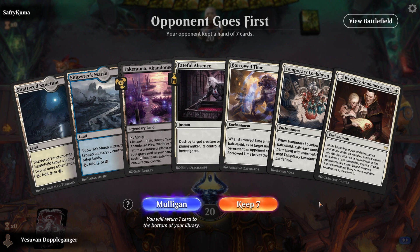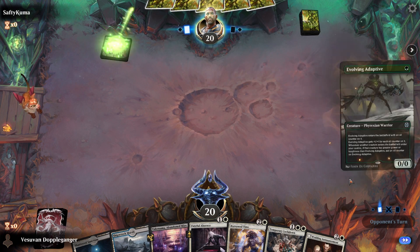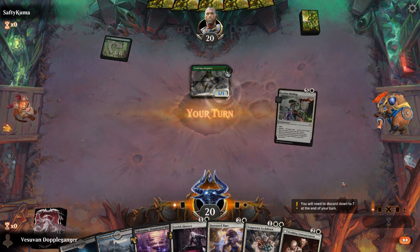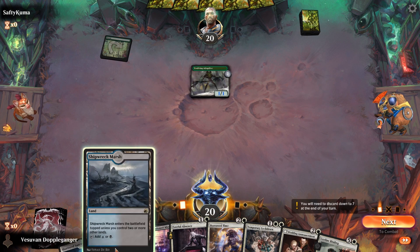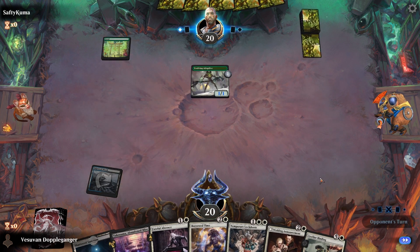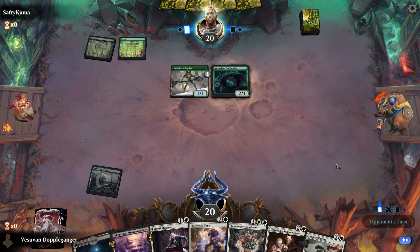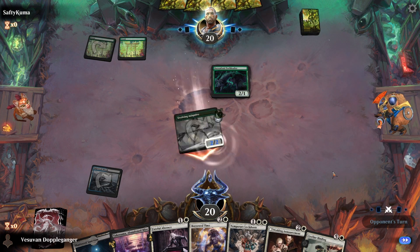Let's game. I think this hand is fine, especially on the draw. We basically want to find one of our win cons to get a little bit bigger. For turn one, I'm going to go ahead and play a tap land. Turn two, we can play Faith Collapse or something.